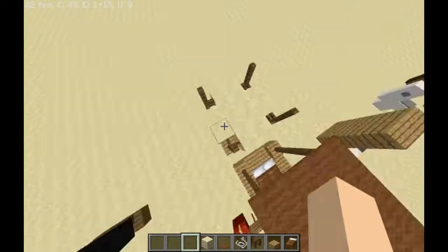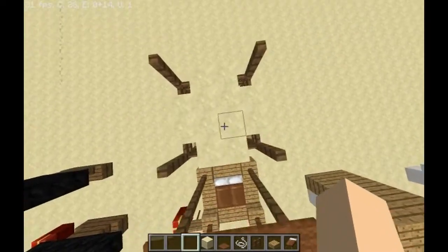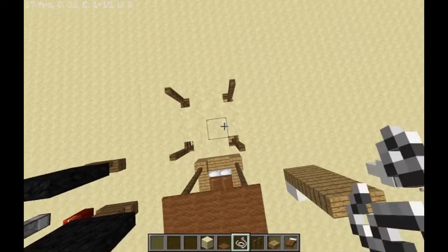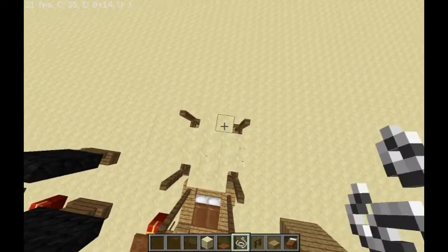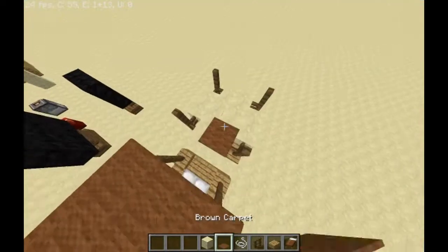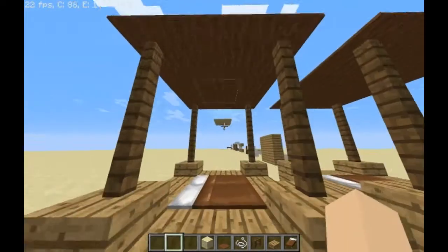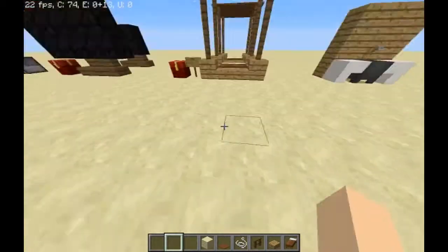I've built up three on each of these fences and what I've done is put down some blocks one lower than the fence, filling the whole entire space. Now what you're going to want to do is place string all over those blocks. Once you've done that you are going to place carpet on top of that string. Once I'm done with that I destroyed all the blocks underneath, and the string actually holds up the carpet. It looks pretty nice — here's a little look at it.